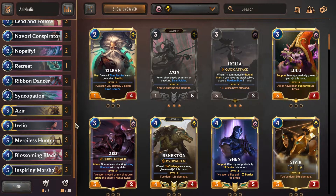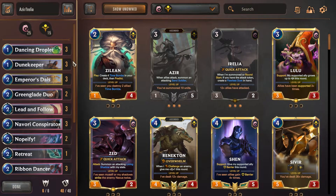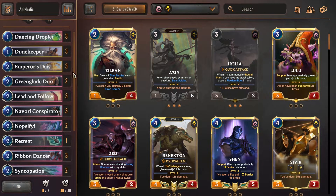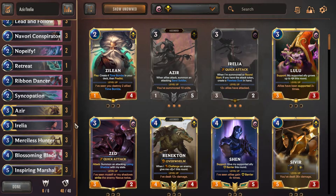Blade Dance is a new keyword that lets you attack with the blade dances you've summoned. With Azir or Emperor's Dais on board it summons sand soldiers alongside the blades — it's a free attack that doesn't take away your attack token. It can be played on defense or offense while holding your attack token, pushing extra damage and summoning extra units to level up both Azir and Irelia.